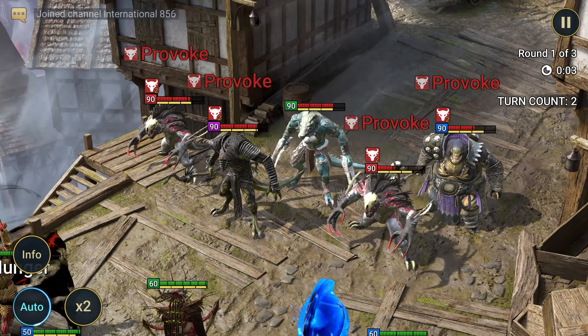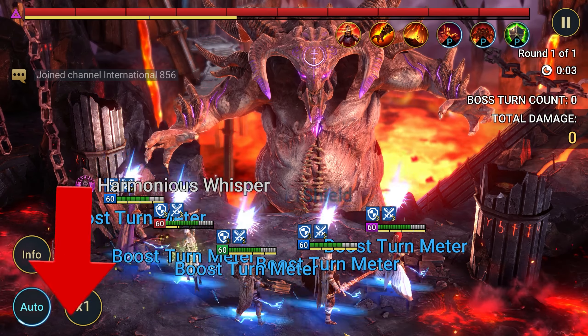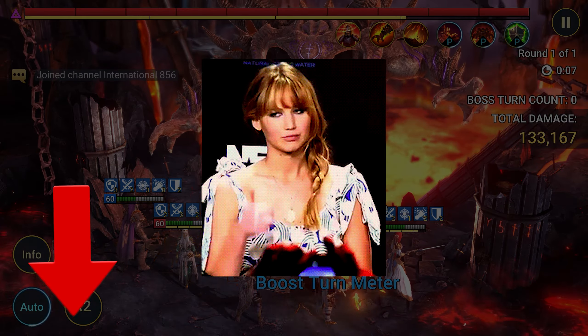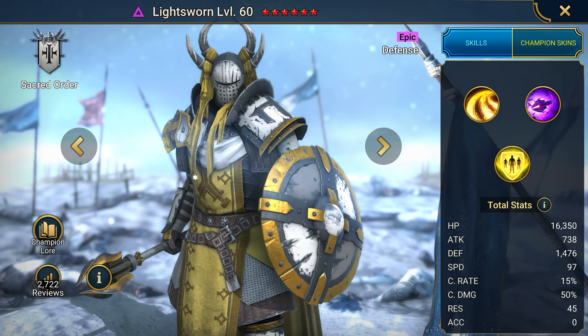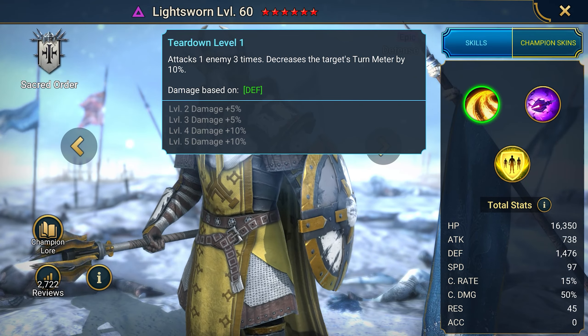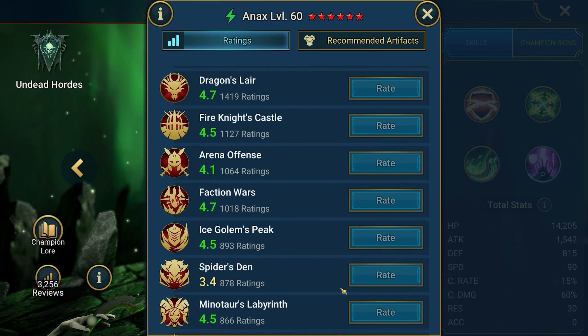But first, bonuses for viewers who want to start playing for the first time or anew. Open the description — there are awesome links that give free epics to your account. From the first link, for registering, claim the epic Lightsworn and Anax at level 25. Lightsworn is an epic defense champion that uses a defense buff and resurrection, as well as hitting enemies hard.